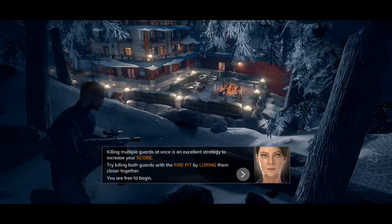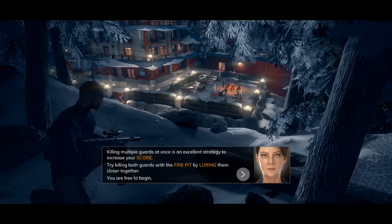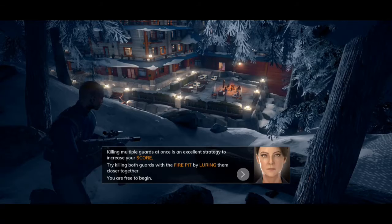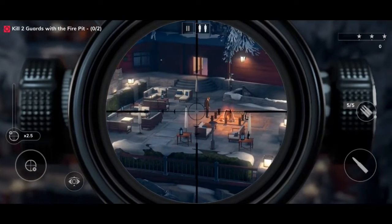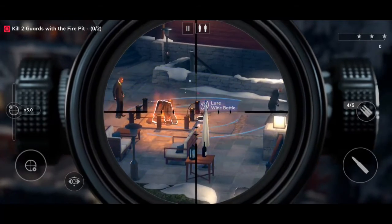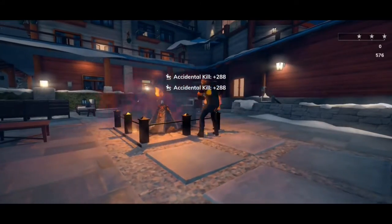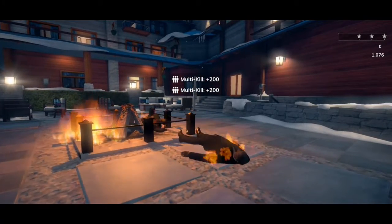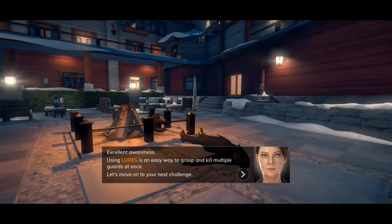Killing multiple guards at once is an excellent strategy to increase your score. Try killing both guards with the fire pit by luring them closer together. So it's more or less giving you the reins here. What we want to do is use the wine bottle to get the other guard a little bit closer, and now that they're both in the blast radius... Boom. That was totally an accident, guys. Using lures is an easy way to group and kill multiple guards at once.